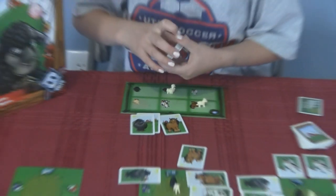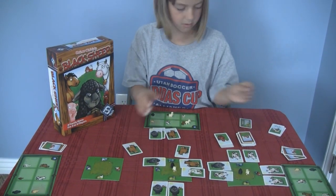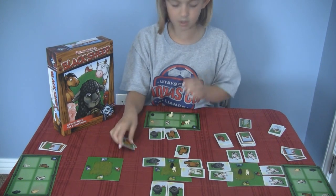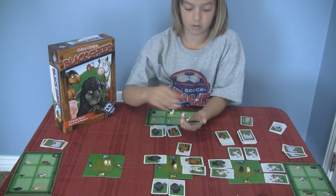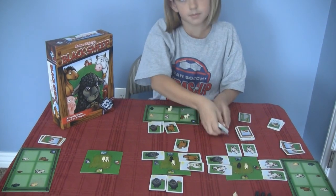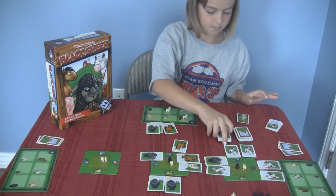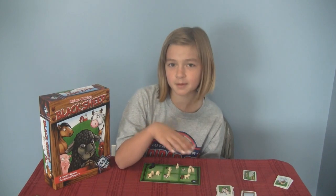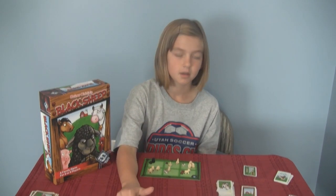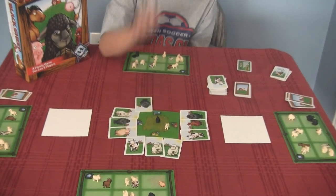Once a pasture is done, you flip over the next two cards and those two animals go onto that pasture. You keep playing cards to get the highest ranking and claim those animals. The game ends when you start running out of animals and pastures start flipping over until you're down to your last one.